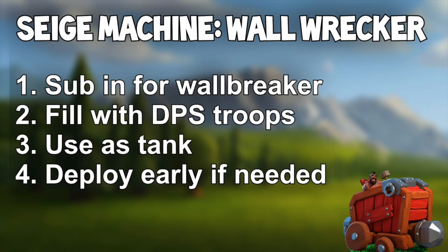Use the Wall Wrecker as a tank — that's the third point. Don't bring Giants or Golems if you already have it; just use its tanking ability. Take advantage of how high its hit points are, especially at level 3, which most people can access because of clan perks. If you have a level 8 or 10 clan or above, you can get a level 3 one donated even if a Town Hall 12 just unlocked it and only has level 1.